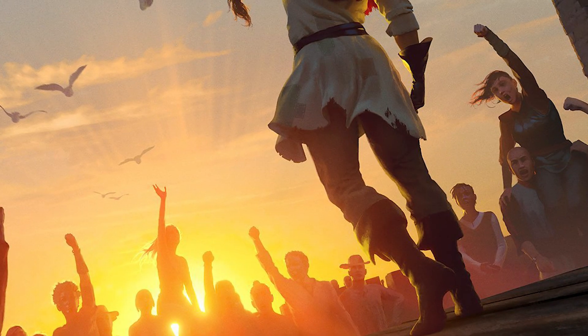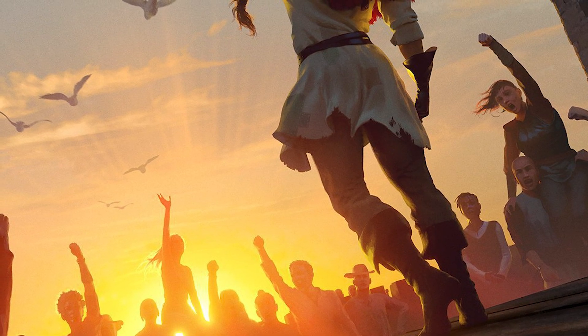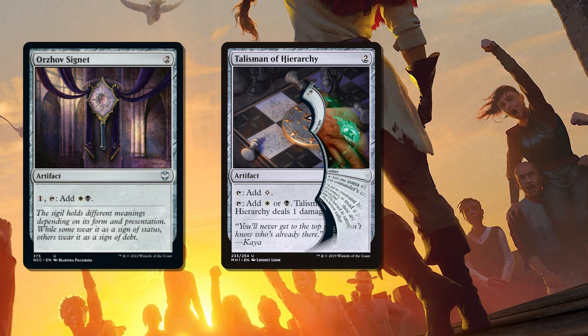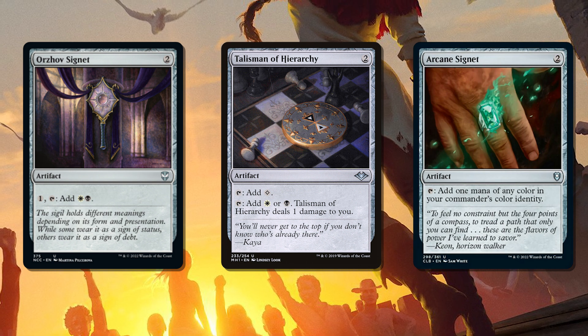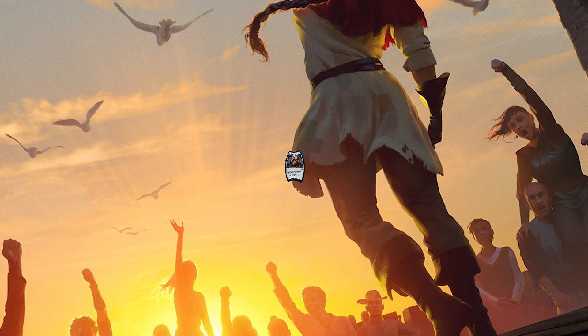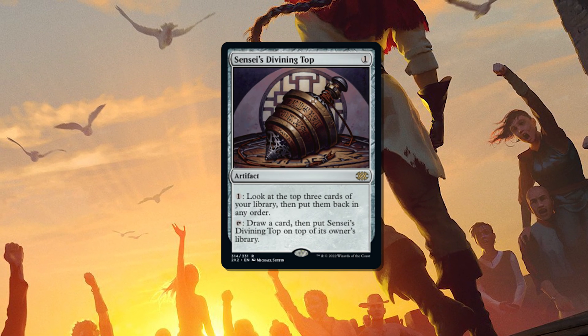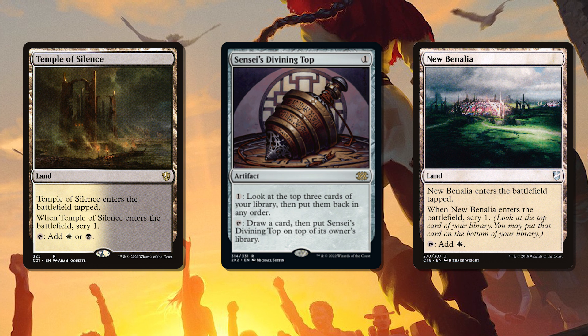Speaking of the creatures that we're going to have Nalia be leading, let's actually take a look at the deck and what cards in the pre-con we're going to be keeping in — because honestly it's actually a pretty good pre-con, so well done on that, Wizards. Starting off at the low end of the curve with just about all of the ramp that Orzhov are allowed to have: Orzhov Signet, Talisman of Hierarchy and Arcane Signet all lend a hand in getting Nalia out on curve and more importantly giving us more mana to cast creatures from the top of our library. Sensei's Divining Top is one of the few ways beyond scrying that we'll be able to actually ensure the top card of our library is one of our party people.